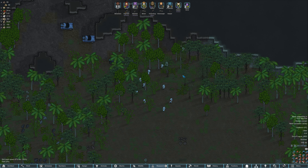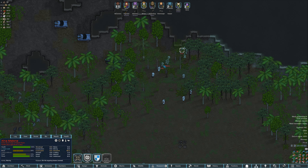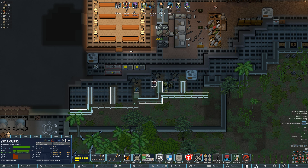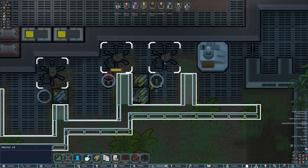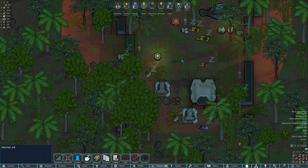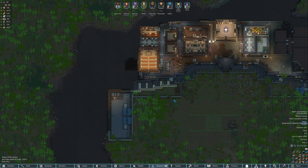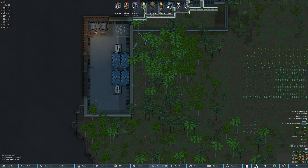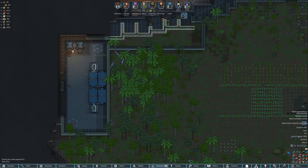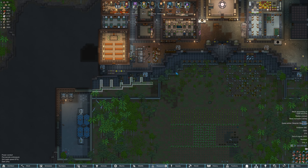Hey guys, Dale here, back with some more Rimworld. We have an Empire raid, a siege. Asha and Belle are in position here. We're set to hold fire. We also have this going on up here — just kind of been letting that sit while we do things around the base. Moving power down here since these areas weren't really planned as having power but are being part of our defenses, so we're kind of making that transformation.